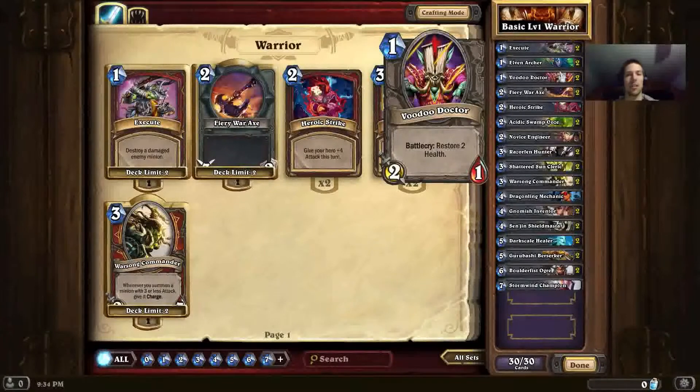Next up we have Voodoo Doctor. It's an average card with 2 attack and 1 health, but its Battlecry effect allows you to restore 2 health to any target. This is best used on your bigger minions, which this deck has quite a few of, such as a Gurubashi Berserker or a Sen'jin Shieldmaster, to heal them back up. For only 1 mana, if you get the full value of the effect, it's quite powerful. If you have no other targets, just use it on yourself. Worst case, you're forced to play it on turn 1 as just a 2/1, which is pretty bad but not the worst thing in the world.